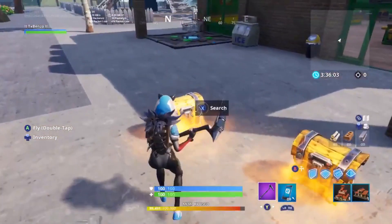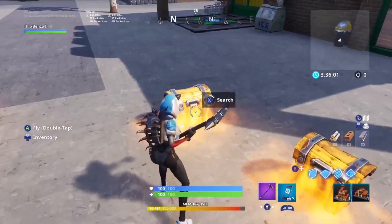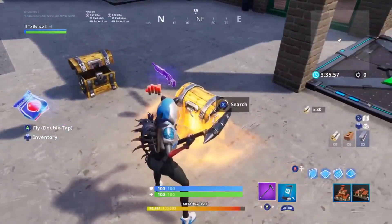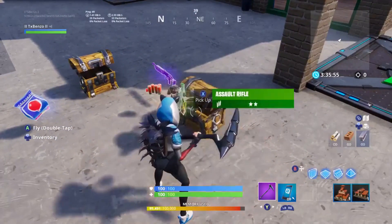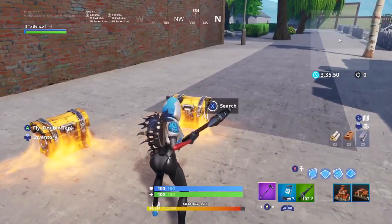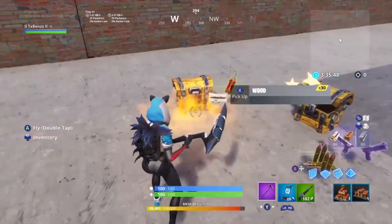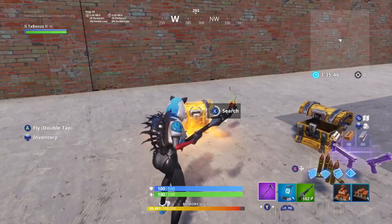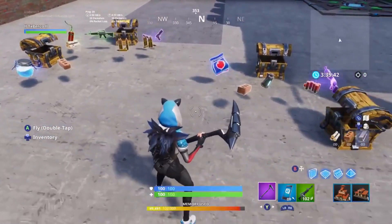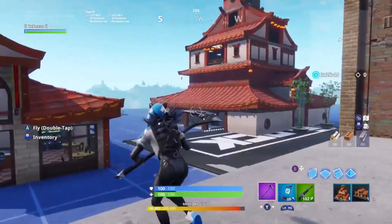Now we're gonna search them and see what type of loot it gives you. Good shotgun, excellent bag, a soul rifle — can't complain about it. Cool pistols — that's pretty good for a good chest — and some healables.